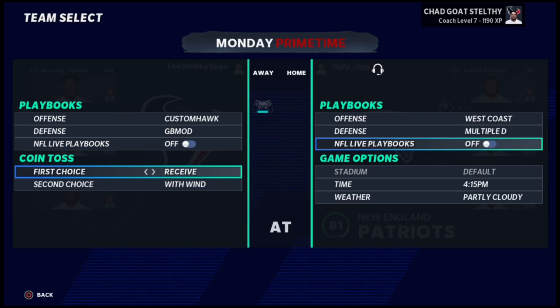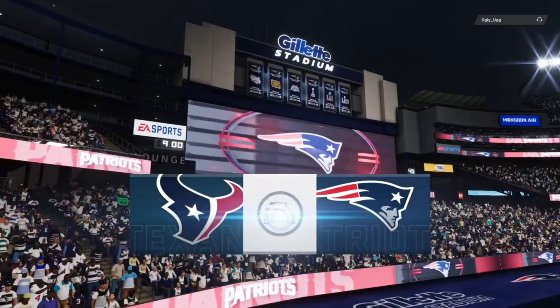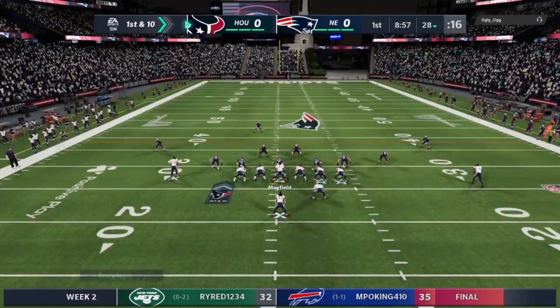Welcome back to another Madden 21 fantasy draft franchise online gameplay. Coming in to week two, last week we beat the Bills — the top team in the AFC — by seven points. Now we're going up against the New England Patriots, who last season only finished with five wins. I matched up against the same guy in a different league and lost by two points, but that was just a warm-up game.